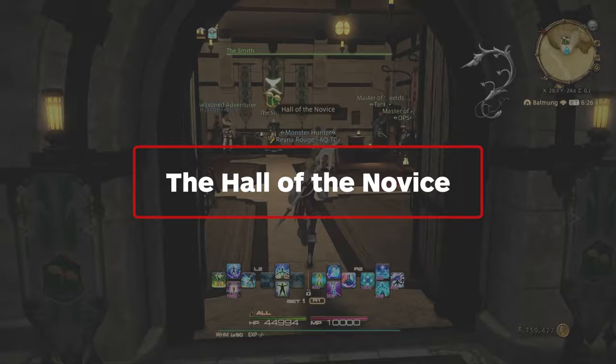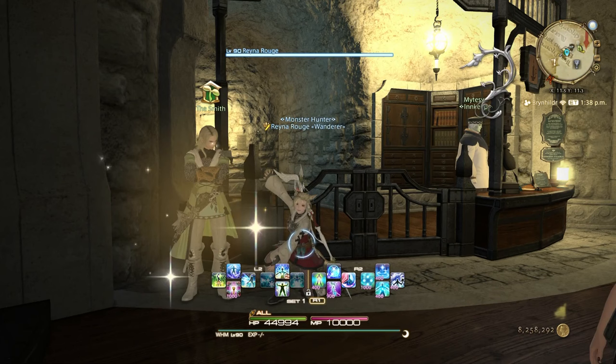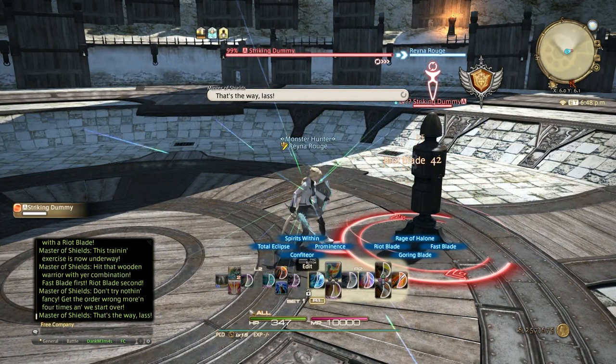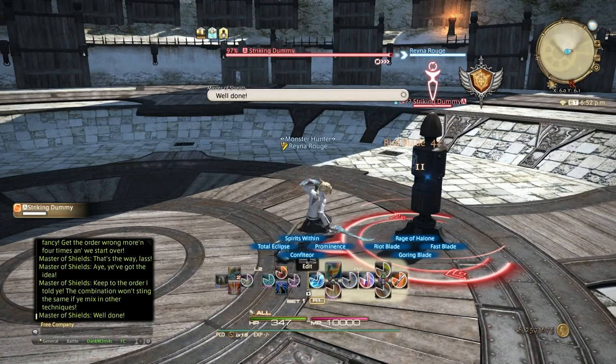Once you've found a class you enjoy, you may want to take a small detour to the Hall of the Novice. Though you'll reach this series of small challenges naturally by progressing the main story, you can visit it earlier once you hit level 15 by talking to the Smith NPC in your starting city's adventurers guild. The Hall of the Novice is a great way to learn dungeon mechanics like enmity and targeting before you commit to running a dungeon yourself. You'll also earn a free set of gear and a ring that provides a nice XP boost until you hit level 30.